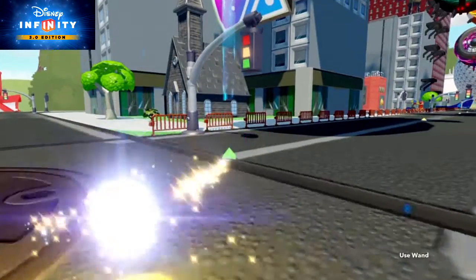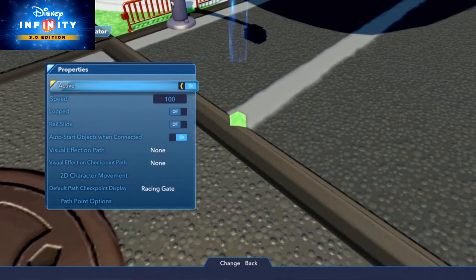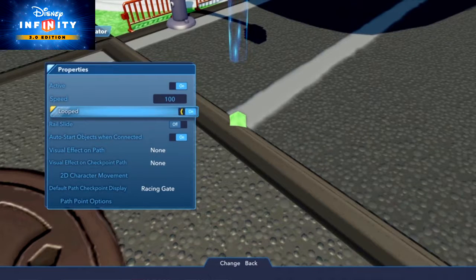You can also go into the properties of the Path Creator and set the Speed property to any value between 1 and 300, so you can make the parade move as fast or as slow as you want. You can also toggle the looped property if you want to have a perfectly looped parade.